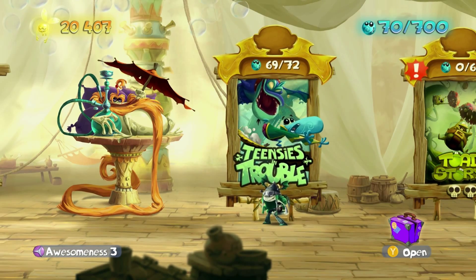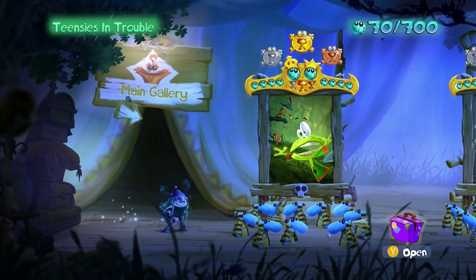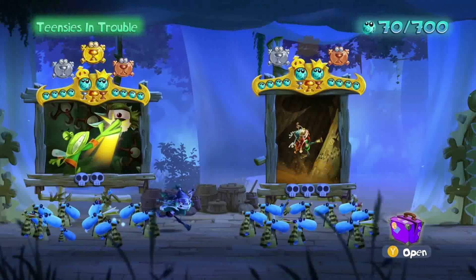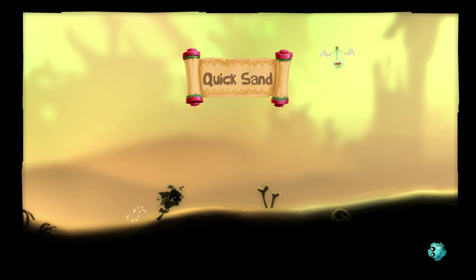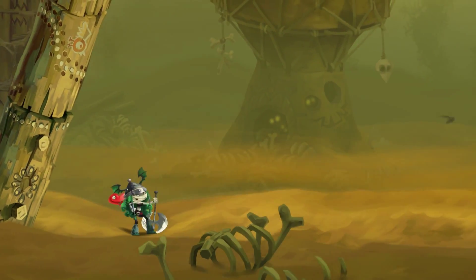Rayman Legends 100% walkthrough. This is Teensies in Trouble, the first painting in the game, and this will be level 6: Quicksand. It is one of the more challenging levels you will run into at the beginning, but once you learn the paths of the level, it's not really too bad.